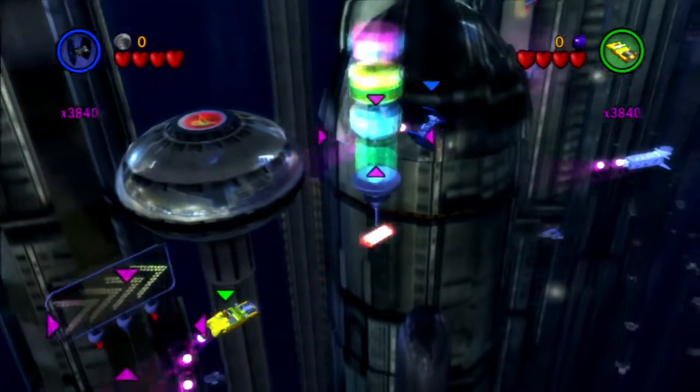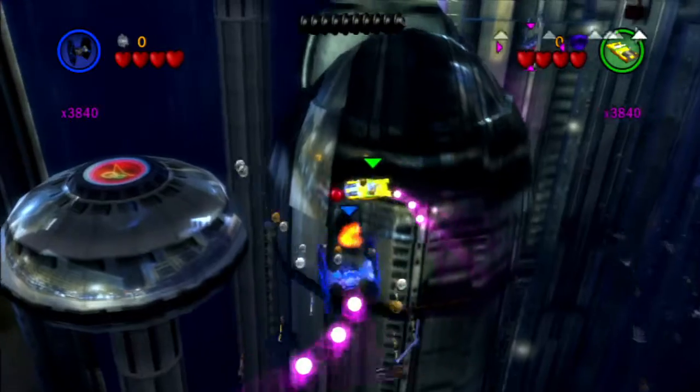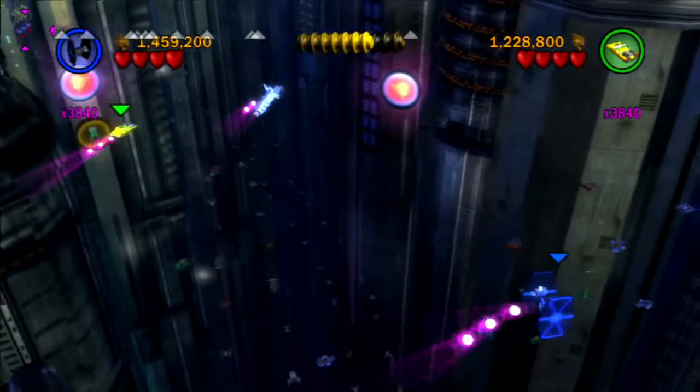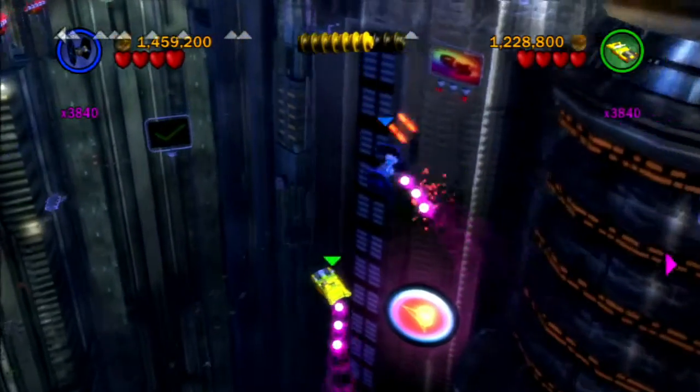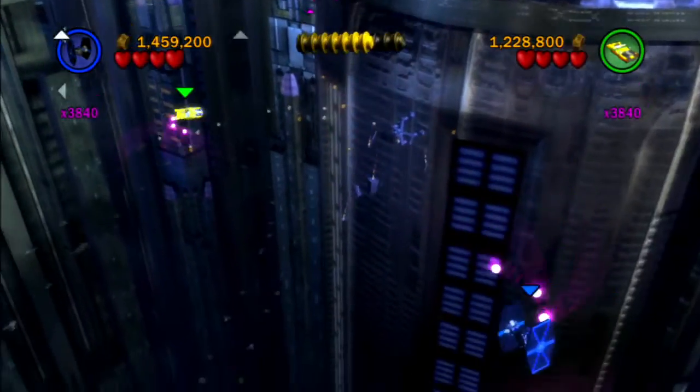So one thing you're going to want to do is shoot these light columns — that was one of ten. They're pretty big and easy to see. You'll find six in the first area and four in the second area. You basically have to destroy them all. You also have to destroy all of these gun turrets that shoot at you.